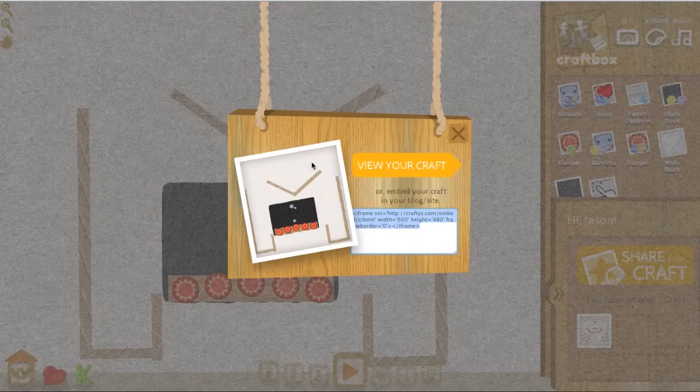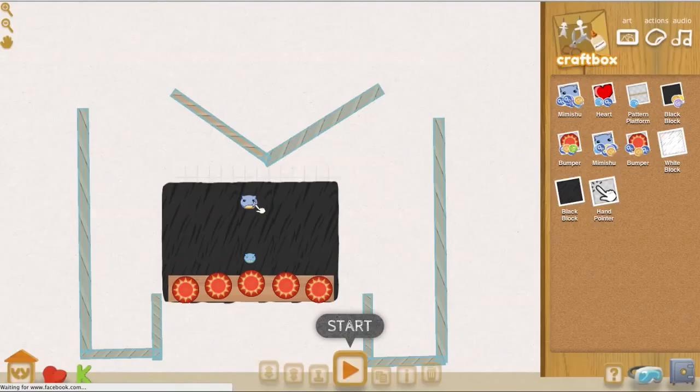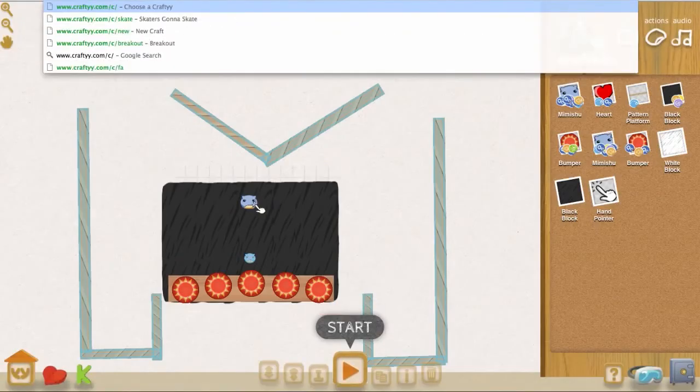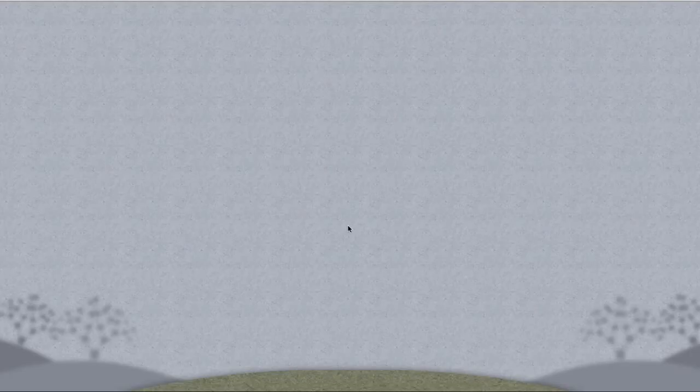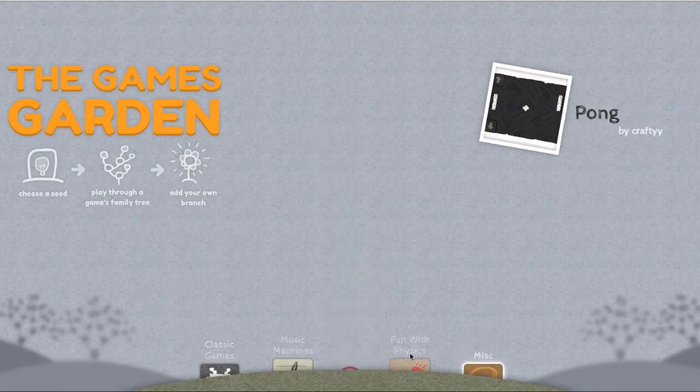We can click 'View Your Craft' and it's going to show in its own editor page, but let's go back to crafty.com/c — that's where the portal is — and you're going to see that it will have created another little branch right here.